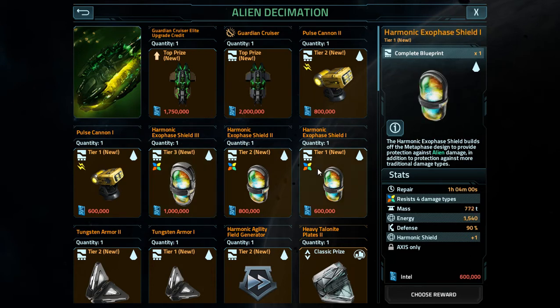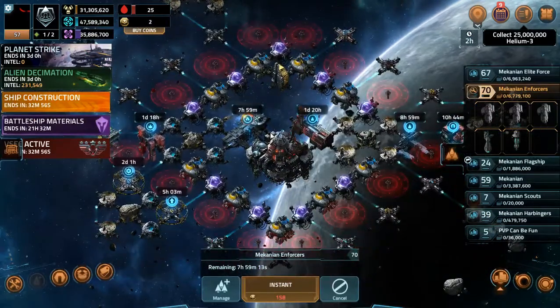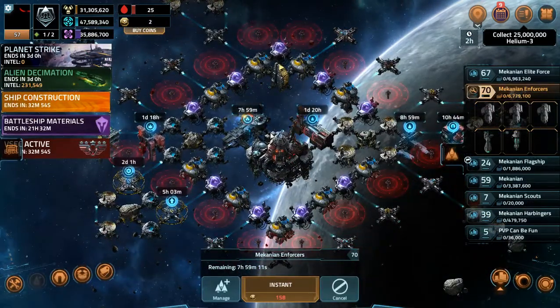Granted you'll have less shield potential from certain fleets and you'll have a lot more repair time, but you'll have the alien resistance as well. Most if not all of the aliens do shield bypass where you take damage you can't stop - you can reduce it as much as you possibly can.